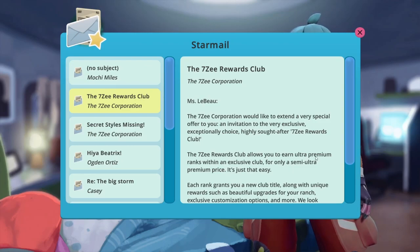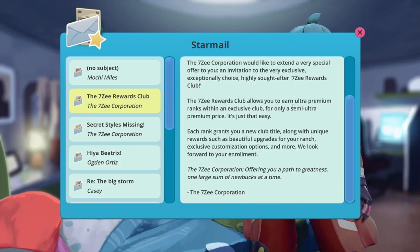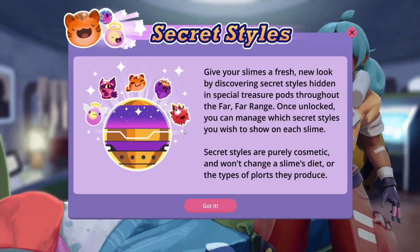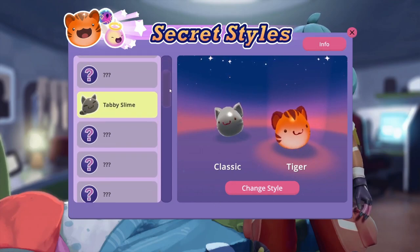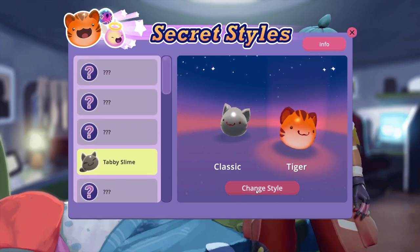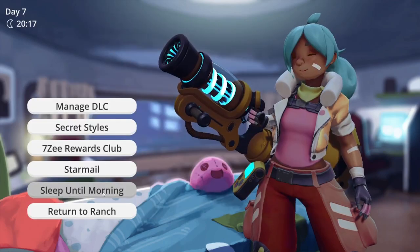Moving on — the 7z Rewards Club: 'Miss LeBeau, the 7z Corporation would like to extend a very special invitation to the 7z Rewards Club — an exclusive club for only a semi ultra premium price. Each rank grants a new club title along with unique rewards such as beautiful upgrades for your ranch, exclusive customization options, and more.' How do I enroll? Oh here it is — rooster weathervane, that's a lot of money. I think I need water first. Secret Styles don't change anything about my slimes — it is literally just cosmetic, and I can always go back to the original. I have all of these to find unlocks — that's pretty exciting!